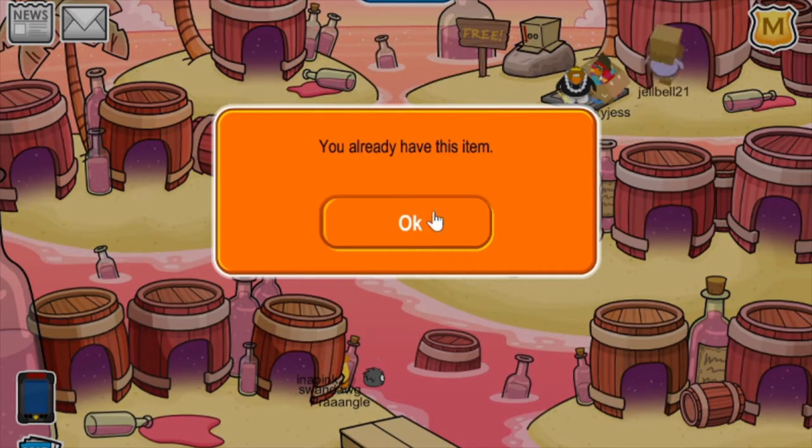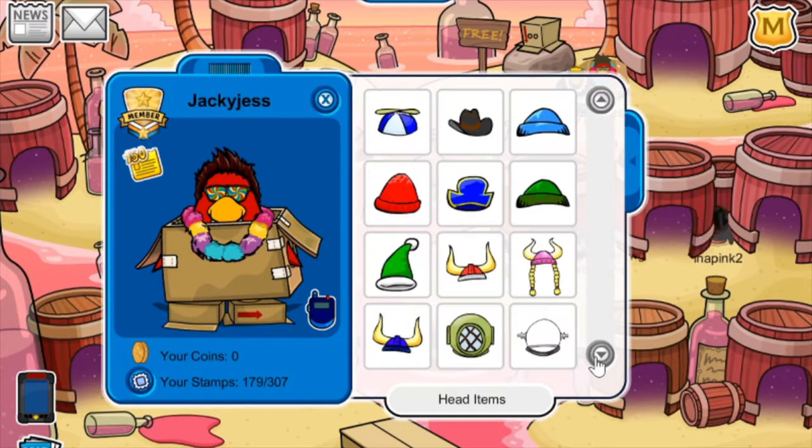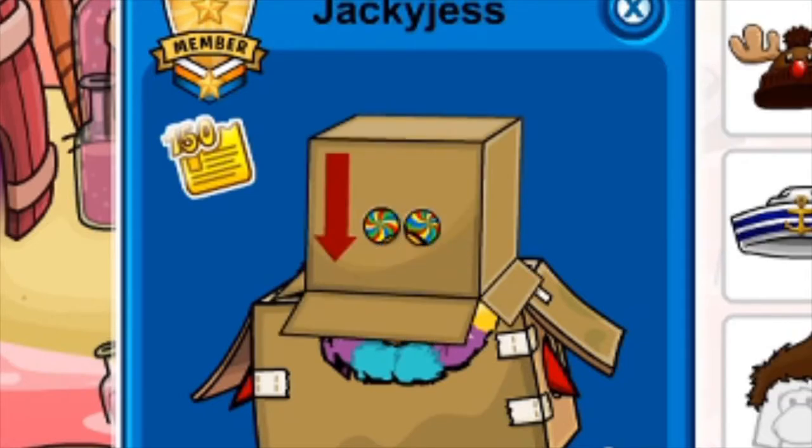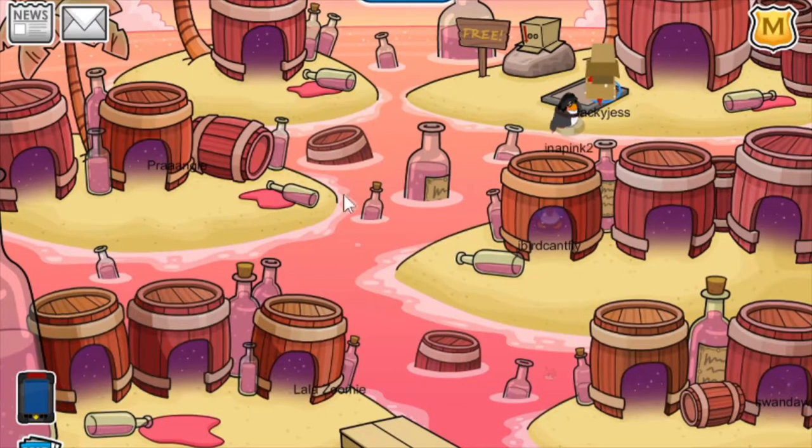Here is where you can pick up the head item. This is what it looks like on your penguin — let me just quickly go and put it on. There it is! It actually looks even crazier with the swirly glasses on. There I am, looking like a box as usual.